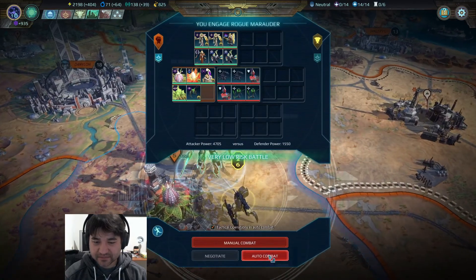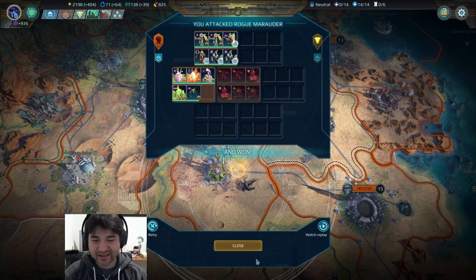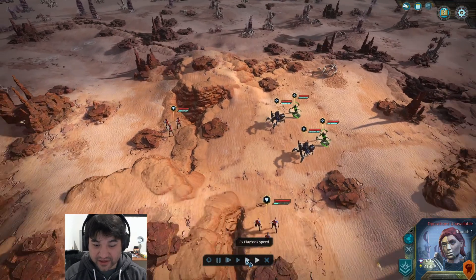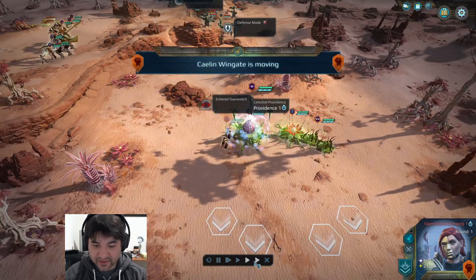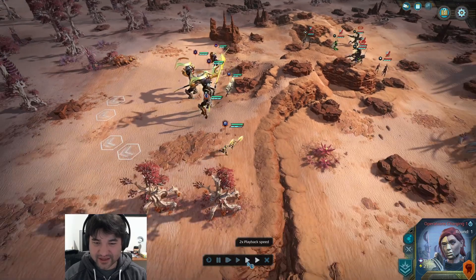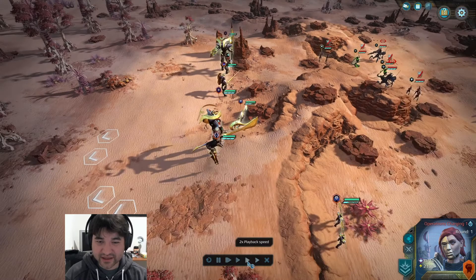We'll crush that one. Let's watch the replay just so you can see what these exemplars are doing. I can slow it down, so we'll play this one out a little slower — we'll play the enemy turns fast but then play our turns a little slower. Let's see what they do. Actually, let's speed it up. There — now I'm going to slow it down to see what the exemplars are doing.